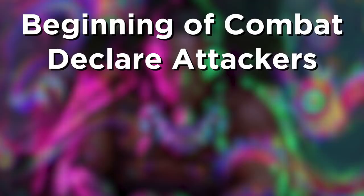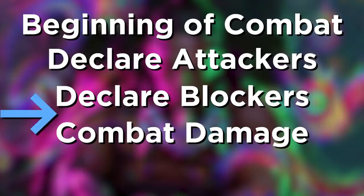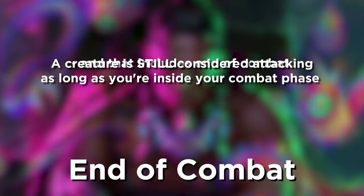Second is ending Ninjutsu. The combat phase is a little weird. First, you have beginning of combat where people can do things before you attack. Then you have a place to declare attackers and have responses. They have a place to declare blockers and have responses. It's right here — after they block, before combat damage — that you normally activate Ninjutsu. But surprisingly, it's not the only place. There's a step called End of Combat, there mostly for activating Desert or something. The key is this: a creature is still considered attacking as long as you're inside your combat phase, and that includes End of Combat. So you attack, they don't block.